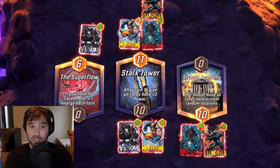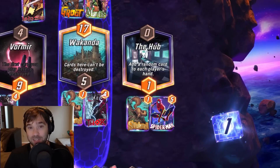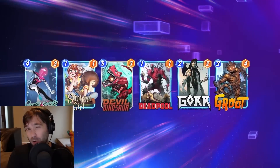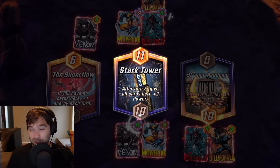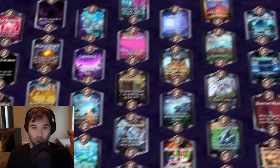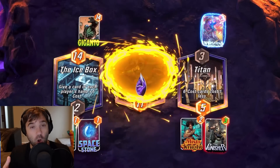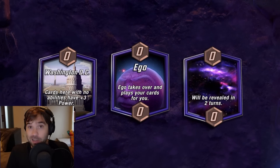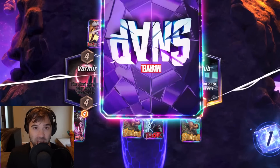For anyone returning to Marvel Snap: Marvel Snap won Mobile Game of the Year in December. It's a collectible card game known for its fast gameplay, deep strategy, deck building, and amazing art from beloved comic artists. There are over 220 cards in the game, 115 locations, and 1300 unique card variants. One new card is added every week, so you're always continuing to change and evolve your strategy and the game never ends up feeling stale.